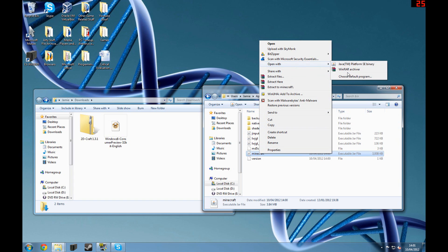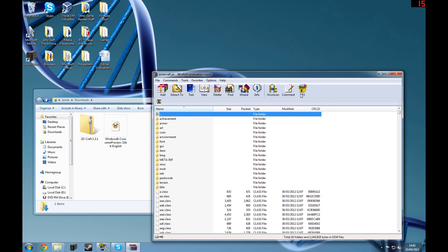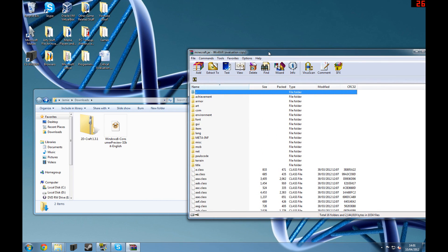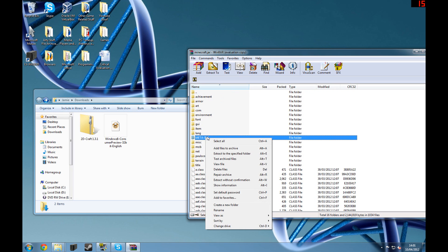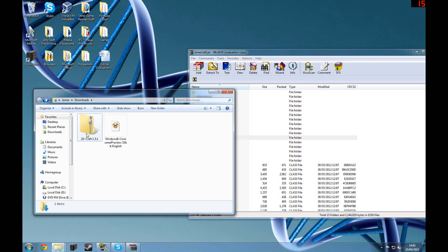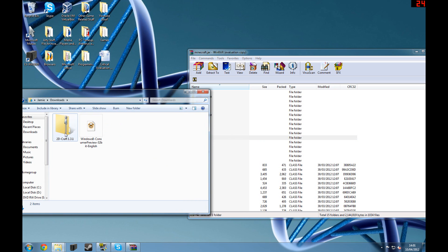Open minecraft.jar with WinRAR Archiver. Once it opens, the first thing you want to do is go to the META-INF folder, delete those files, and click Yes.